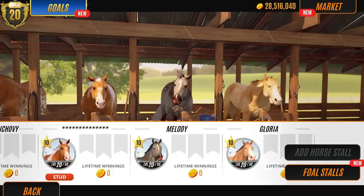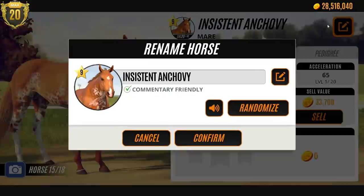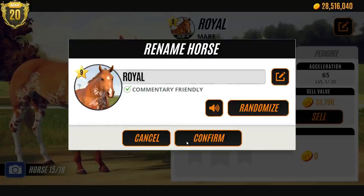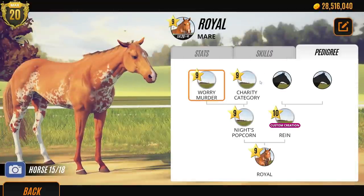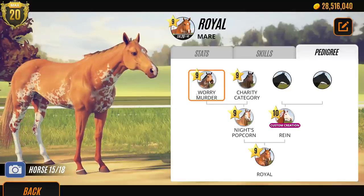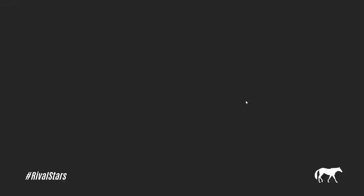You guys know what's coming next. We're going to breed - I'm going to breed instantly. Let's change her name a second, because I want to try and breed this pattern at level 10. Let's call her Royal. Her pedigree's really cool - she's got Rain and Knight's Popcorn, and that's definitely come from that pattern. So if we breed a foal, hopefully it can be level 10. We're definitely going to breed our two new mares, guys. Oh my gosh, so exciting!